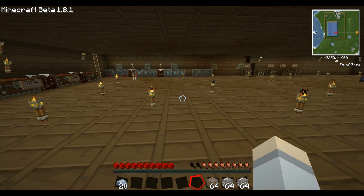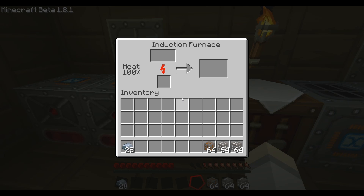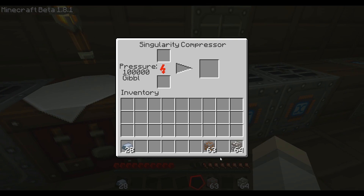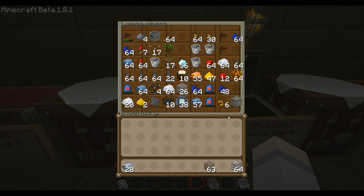By the way, we added some advanced machines — all the machines are advanced now and they don't make noises anymore. We have the induction furnace, which you saw before. Then we got the new rotary macerator — this thing is badass. It has two outputs now, so when you do a full stack of ore you'll get both slots filled so you're not wasting time. And then we got the singularity compressor — we can compress uranium into bars, look how fast that goes.